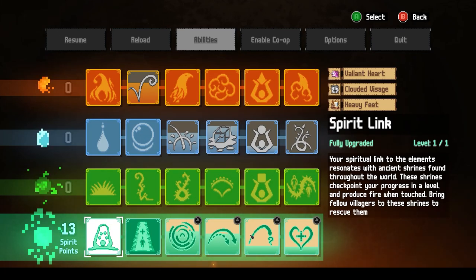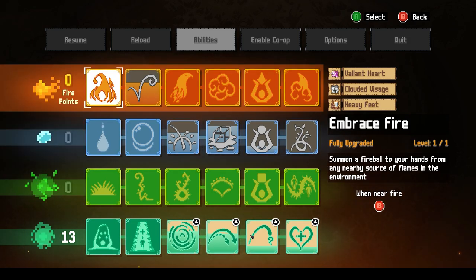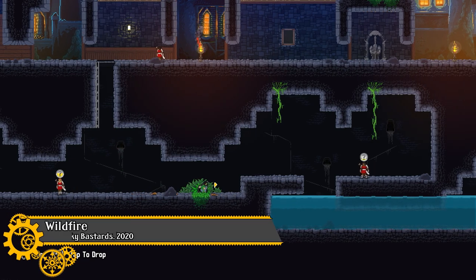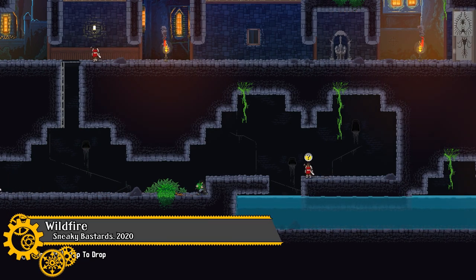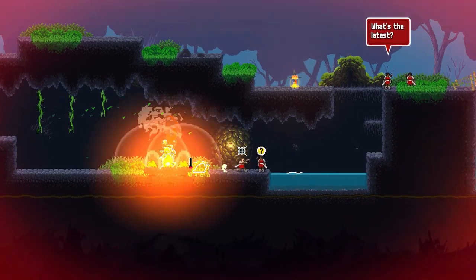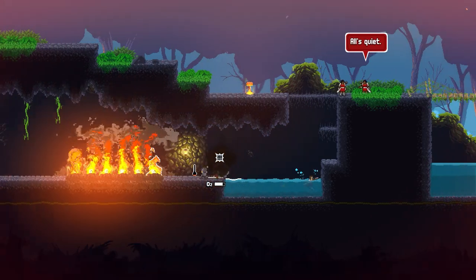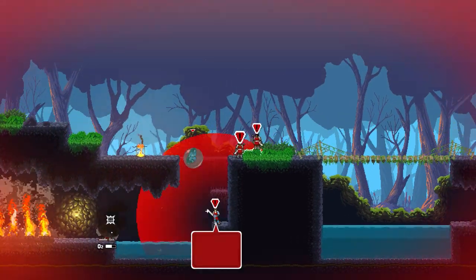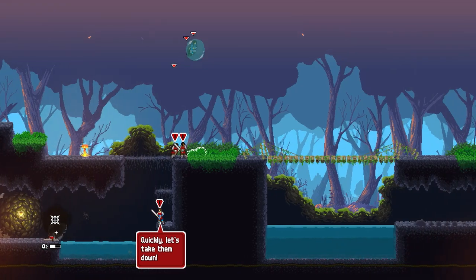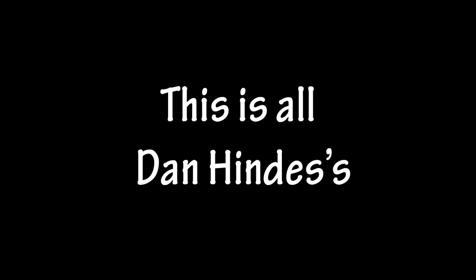I was going to make a video focused on Wildfire's Elemental Toolkit and how clever it is, but I kept talking about how interwoven Wildfire's individual systems are — from how you can manipulate the game space and use different methods of stealth-based gameplay to the player's Elemental Toolkit and the adaptability of the AI. It's not really possible to talk about any one of these things in isolation. This is all Dan Hines' fault.